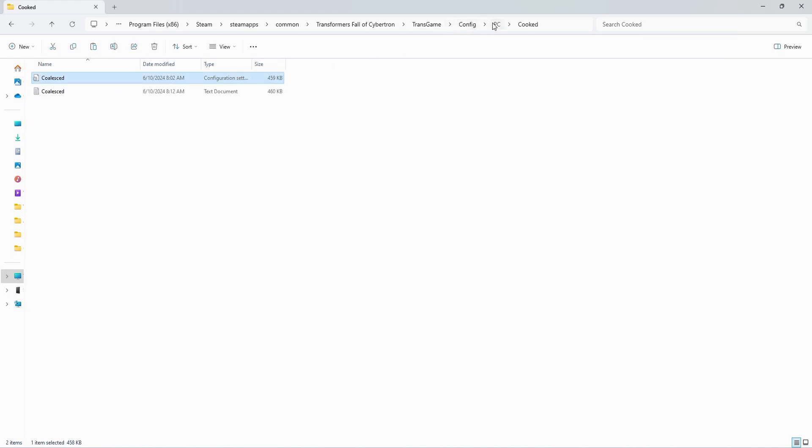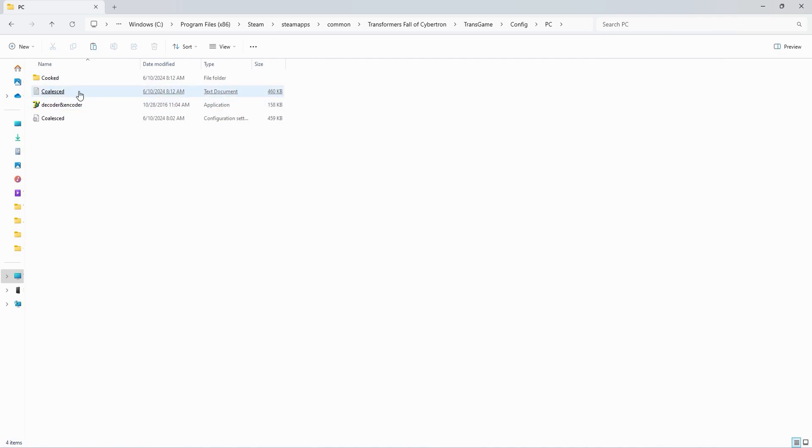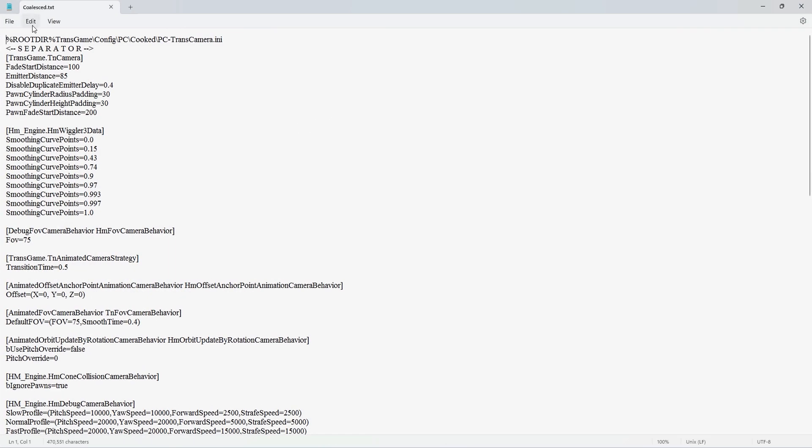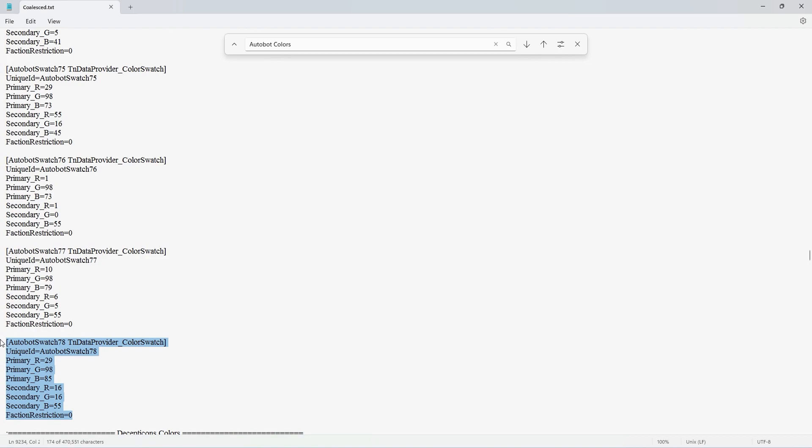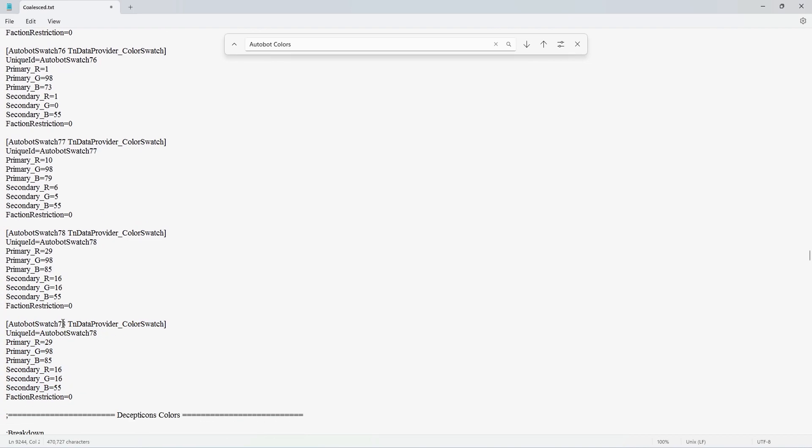You can also make a duplicate for ease of access. Now open the colesed and search for Autobot colors or Decepticon colors. Beneath these, you'll find a series of text designated for color swatches — unique datasets that supply color options for your custom characters. You can create a unique swatch for pretty much any color you want. For this example, we're going to use an Autobot swatch, but the procedure is much the same for the Decepticon faction. Copy the last swatch from the Autobot swatch data and paste it right after the previous one. The step after this is critical: you'll need to change the data provider and unique ID sections — typically just moving the number up by one. Failure to change these two sections will either result in your color not showing up in the customization menu or appearing as a duplicate of the previous color.